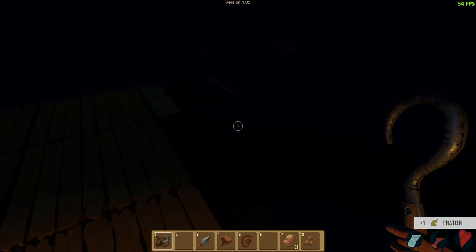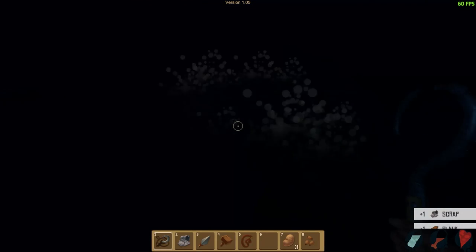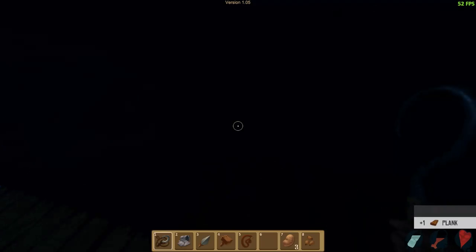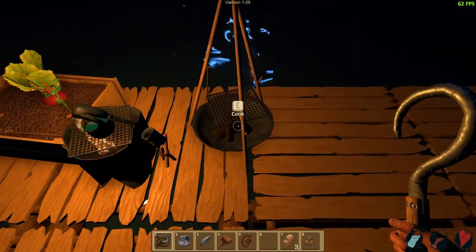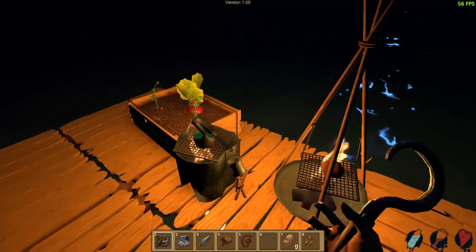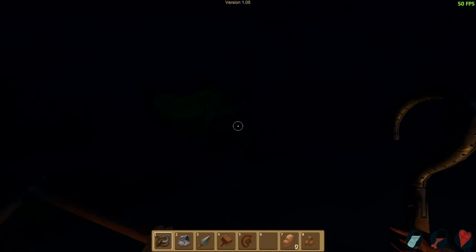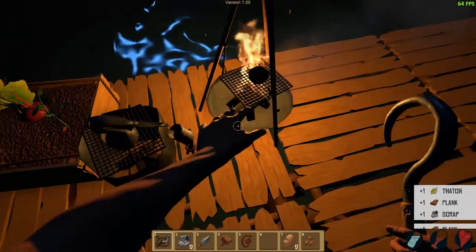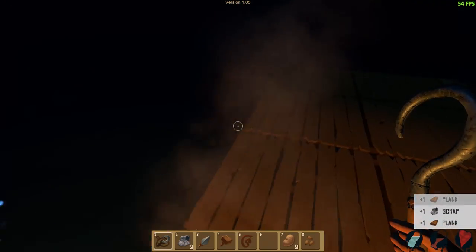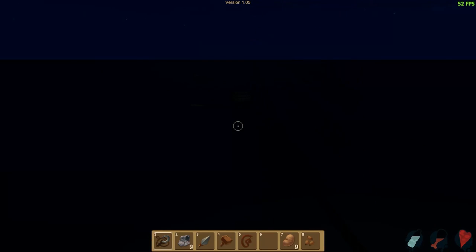We got an item there. I don't know how well you guys can see this, but I can barely see this on my screen. Things are super tough to see. Cooking food is actually a light source and it helps a lot. Pick up some thatch. Pick up some scraps. This nighttime mode makes everything a whole different game.